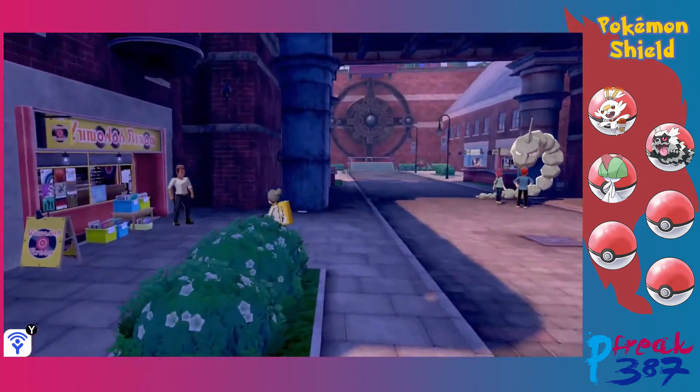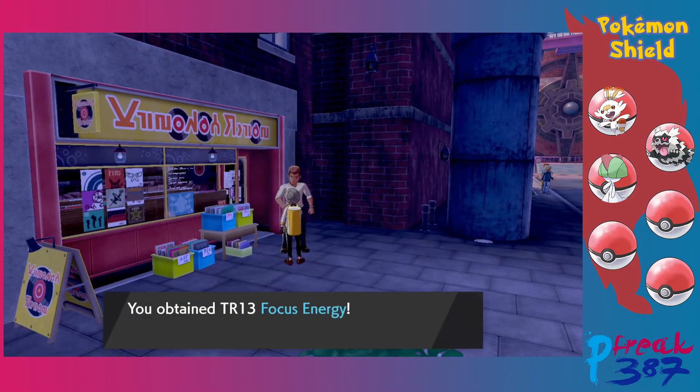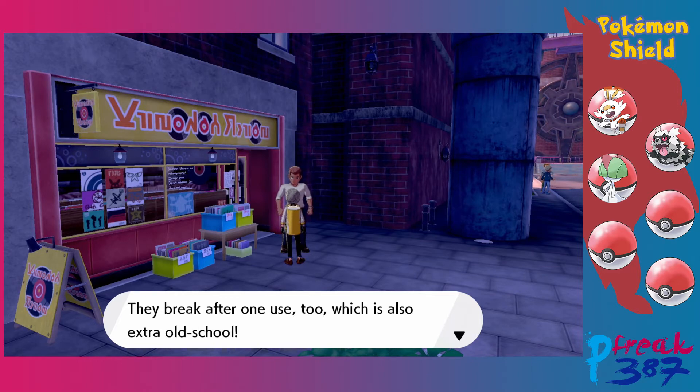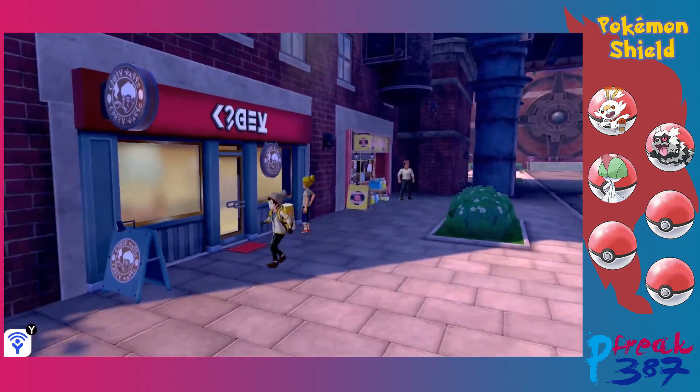An NPC gives us a TR for Focus Energy — the user takes a deep breath and focuses so that critical hits land more easily. TRs are vintage: you can use them to have your Pokemon learn rare moves, but they break after one use, which is extra old school — and also extra lame.